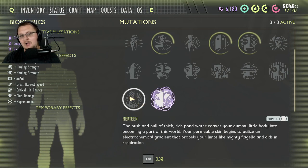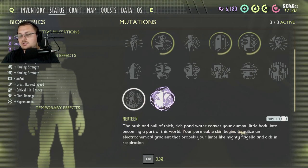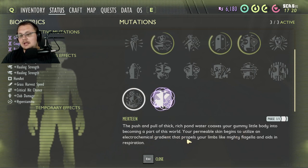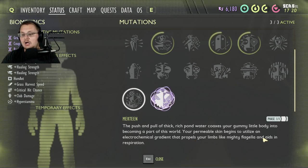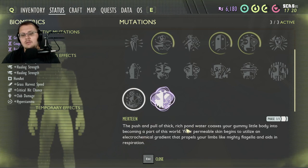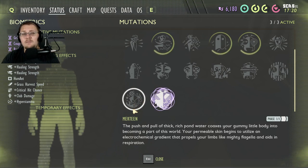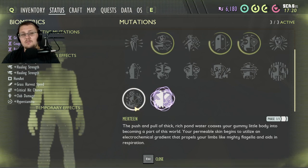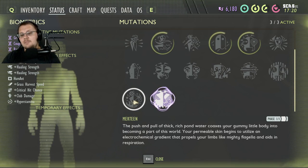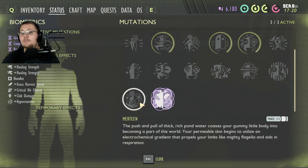Murtine — a lot of people ask how to get this perk because they don't get it very often. Push and pull of thick, rich pond water coaxes your gummy little body into becoming part of this world; your permeable skin utilizes an electrochemical gradient that propels your limbs like mighty flagella and aids in respiration. A lot of big words — in other words, it makes you swim faster. You get this by swimming around in the pond for about 12 minutes of in-game time: going underwater, going above water, just swimming around a lot. It also helps you hold your breath a little bit longer, but it's mainly focused on swimming faster.